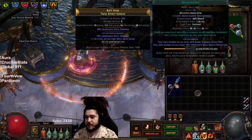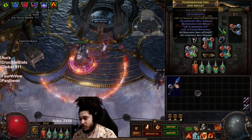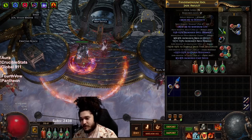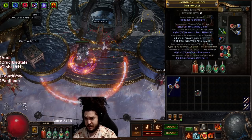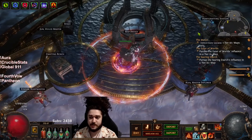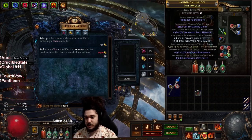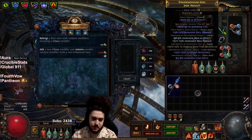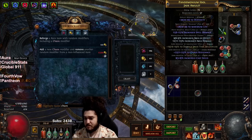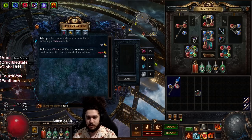I've got my Life Tap, Flammability, and Malevolence. I got really lucky and actually found a fractured DoT multi amulet on a dex base from a ritual. The DoT multi is fractured and because it's only item level 71 we cannot actually get plus one gems. So what I did instead is I came over to the Horticrafting station and did reforge chaos to essentially guarantee chaos resistance, then just prayed to get something good. It's not a very good amulet but it's very good for my current progression - I'll probably reforge it more in the future.